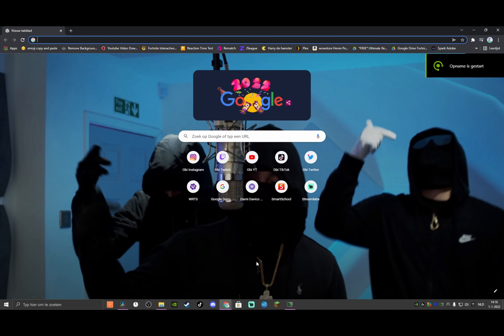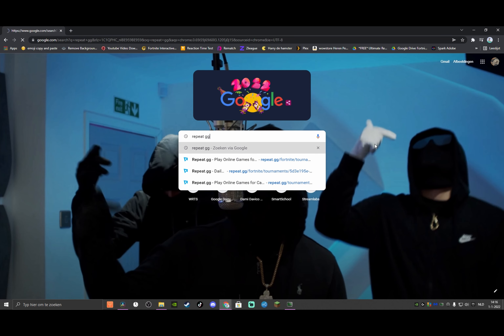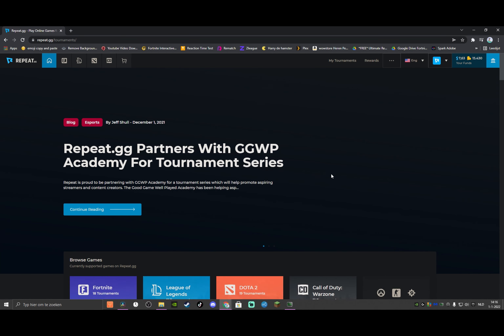So for the second part of this video and the biggest strategy of the year 2022, you will need a browser. Most of you will use Google Chrome, so use Google Chrome. Type in Repeat.gg - this website will pop up and basically what you want to do is go on the link and then you will see something like this. My earnings went up by 4 cents - I'm so proud of myself. So basically this website won't give you that much money, but it's the beginning of your career.